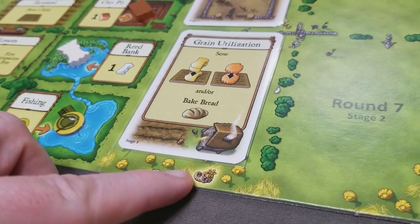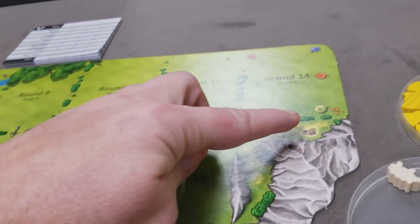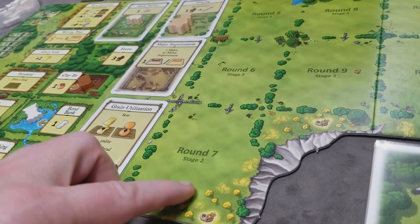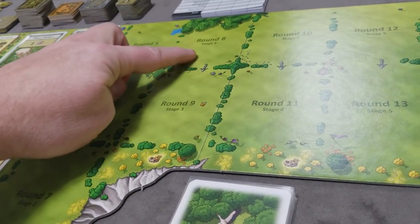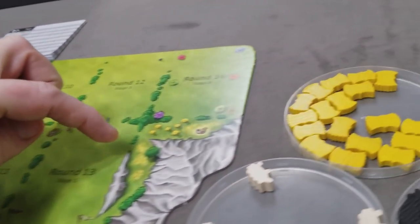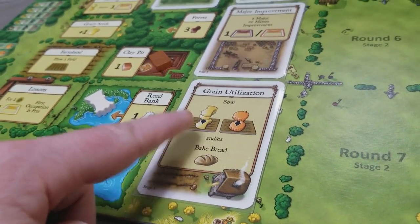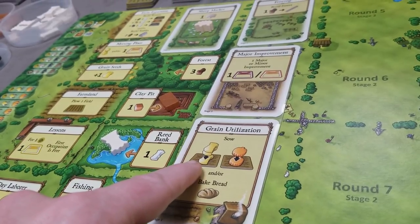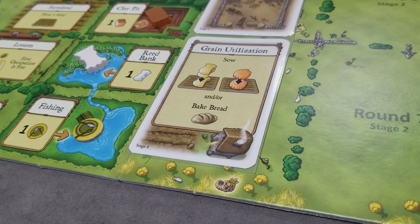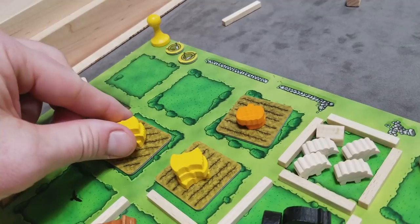At the end of each of the six stages there's a harvest. The first harvest comes after four rounds; the second after three rounds; then two rounds, two rounds, two rounds; and the final stage-six harvest comes after just one round. Normally at round end players take back workers and reveal the next card, but before that we perform the harvest. There are three steps: first, players remove one good from each of their sown fields and add it to their supply.